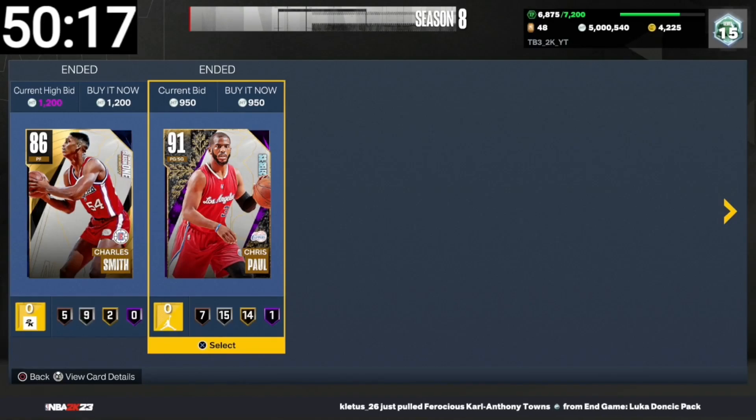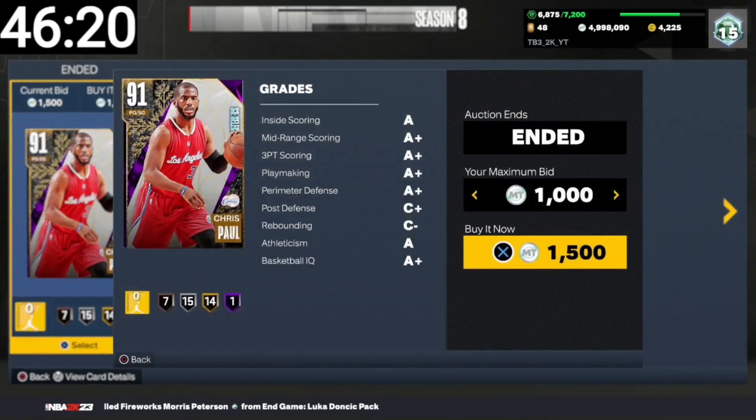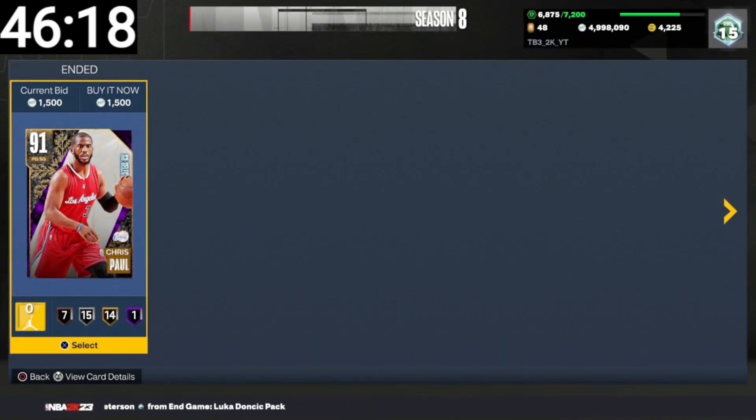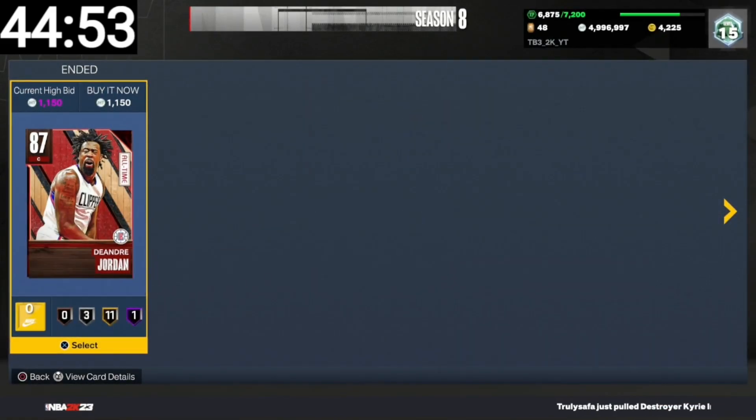We got one of those snipes on this refresh. We missed a Chris Paul, but at least we got a snipe. We got another snipe — an air quote for $2,450. We just missed a Chris Paul for $1,500. We got a Deion Jordan for $1,100.